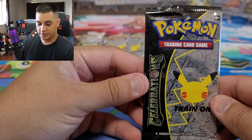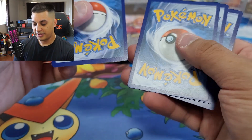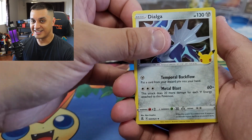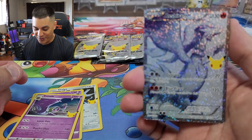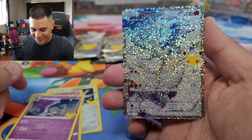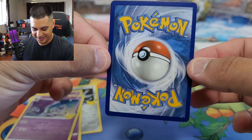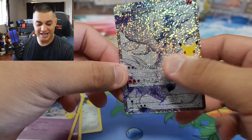Now we have some Celebrations — first pack of Celebrations, code card out. All right, third card hopefully we can pull a Charizard. We got a Dialga, Cosmoem, Lunala... oh snap, no way — we got the Raichu full art! Look at that — check it out, man. Very nice, what a hit! First pack magic right out the gate. This card looks amazing!